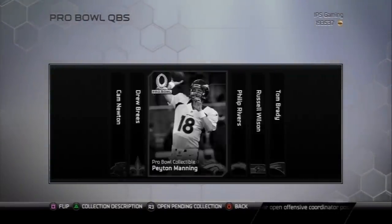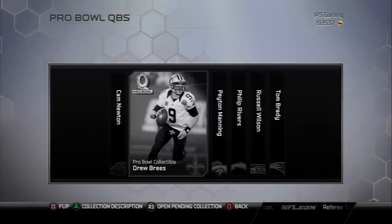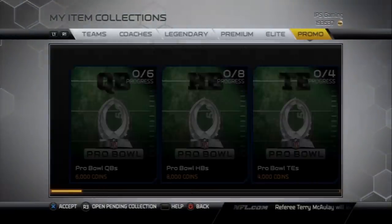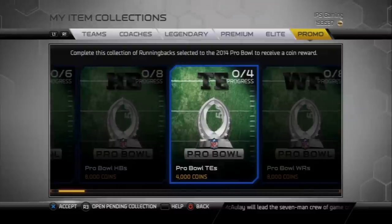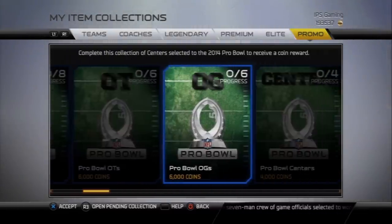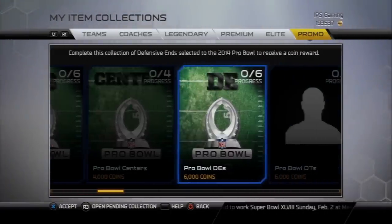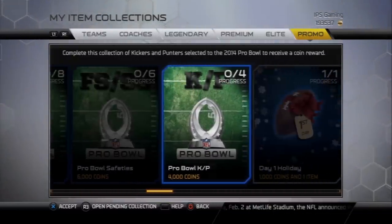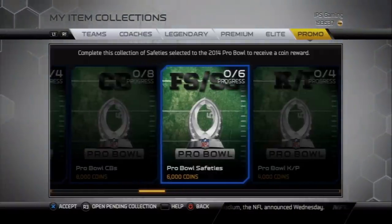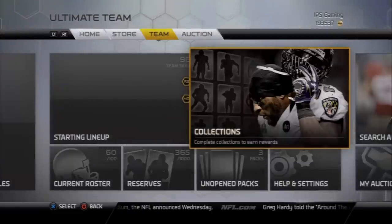Here are the different collectibles for each quarterback, and my boy Nick Foles kind of got shafted because he's definitely going to be in the Pro Bowl and they didn't give him a card. But if you get all 6 of those, you'd get 6,000 coins. I think you also get 1,000 coins for collecting them, so maybe it's like 12,000 coins. It looks like they have every single position. I'm probably going to hold on to all the cards I pull until the end and see if I have enough to complete either the Deion Sanders or Jerry Rice collection.